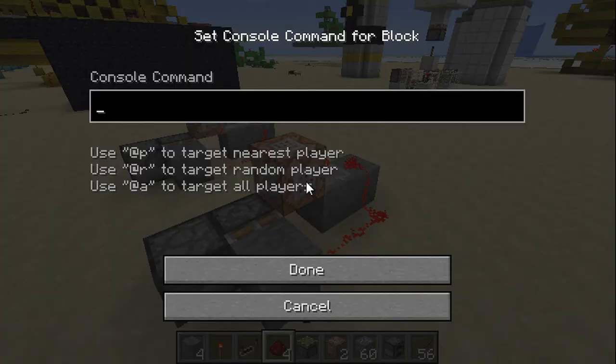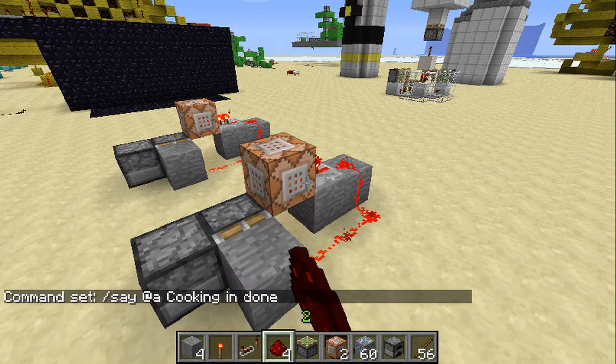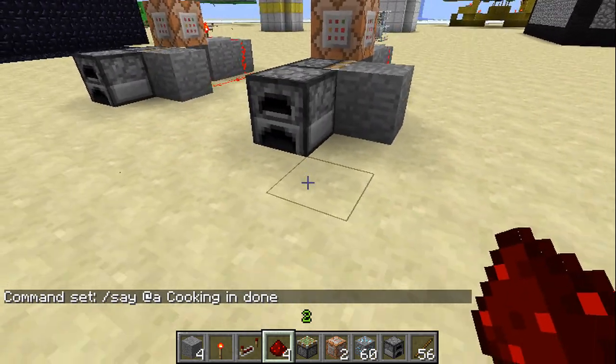So the way to program this — because some of you may not know — what you want to do is put forward slash 'say'. At the bottom you use '@a' to target all players, '@r' to target a random player, or '@p' to target the nearest player. The random selector just picks a random person, and the nearest player to the furnace would be given the message. We're going to do all players, so you just do '@a'. If you want a specific player, just put the player name — like mine would be febru36 and it would send me that message. But we're going to do '@a' which sends everybody the message. So the command is: '/say @a Cooking is done.' That's all you need.